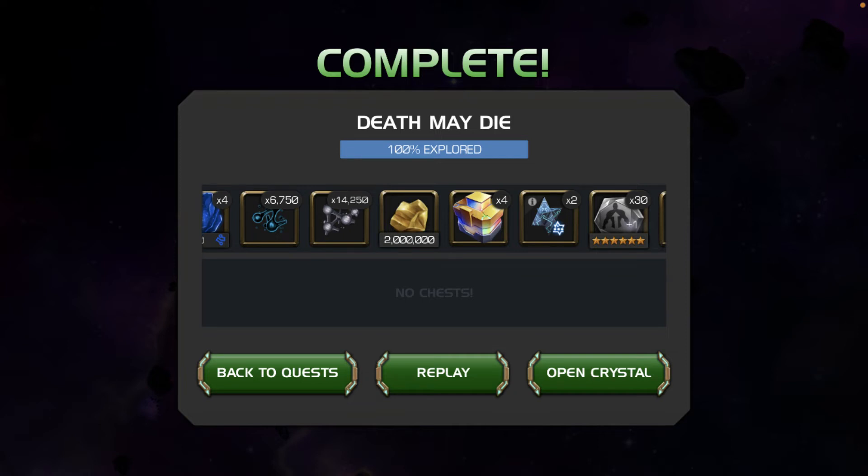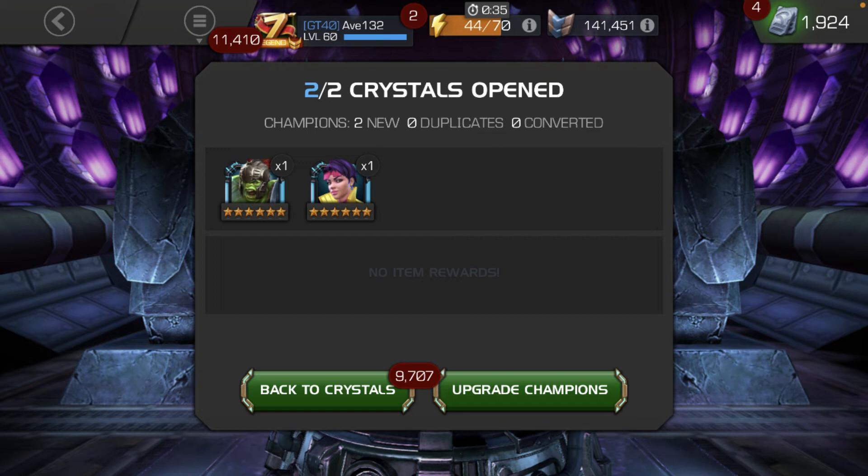This was recorded afterwards — these are just the nexuses I got. I just finished 7.3 and opened the two nexuses. Both were pretty bad; I got Gulk and Jubilee, not the worst champions but nothing I'm too excited about. If you don't want to see miscellaneous stuff like random shards and arena crystals, skip to about three minutes in for the featured, and about 2:30 for the cavalier crystals — those are free.